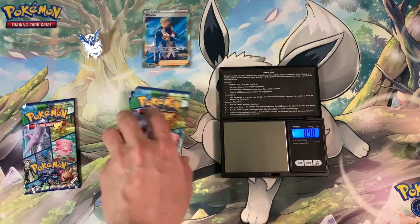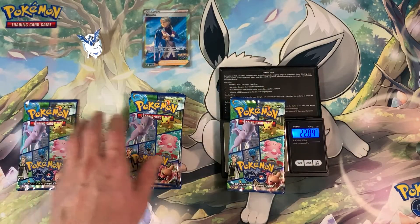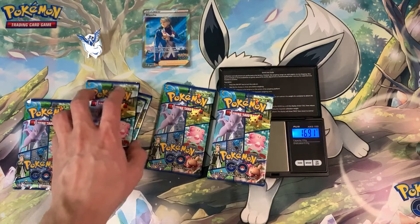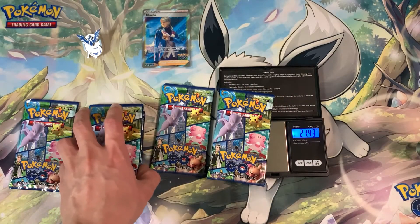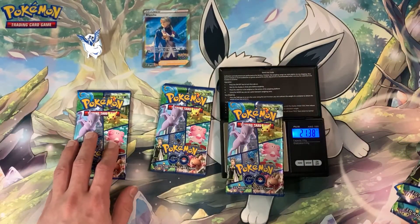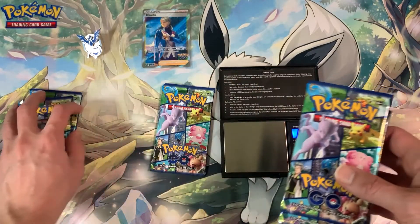This is a light pack — 21.37 grams, 22.04 grams, 21.43 grams. This one was 21.3. So the weights are pretty similar here.